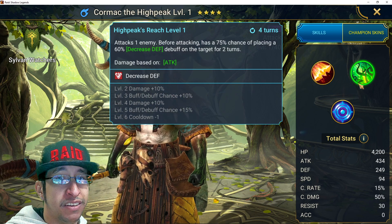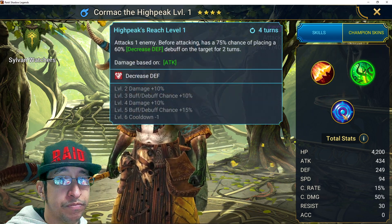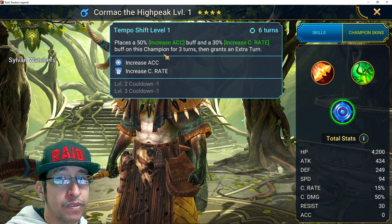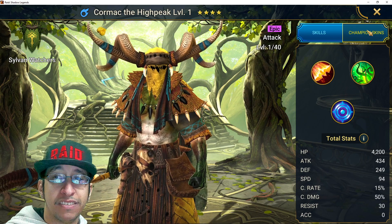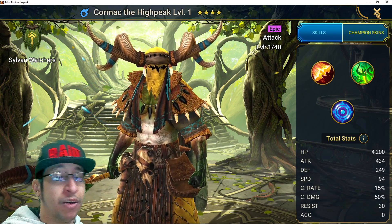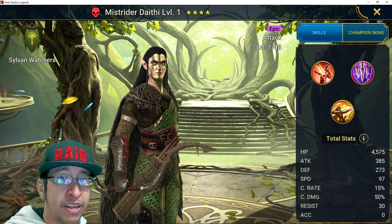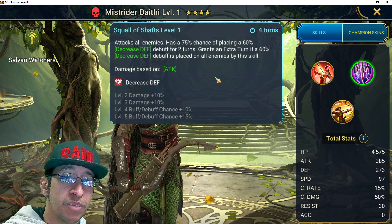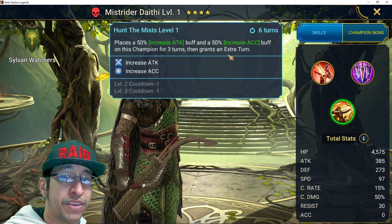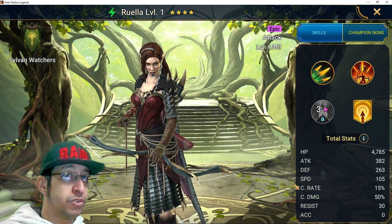The epic Cormac the High places decreased speed and decreased defense on single targets, and on this champion gets an extra turn - which is greedy but helpful for faction wars. Mistrider Daythi - people have been talking about him saying he's really really good with lots of extra turns.